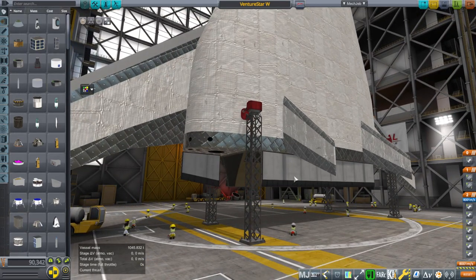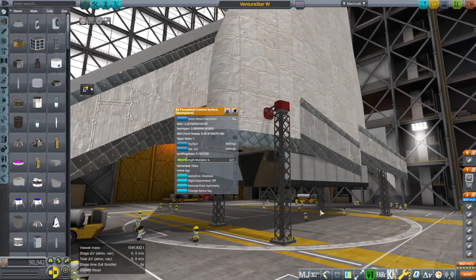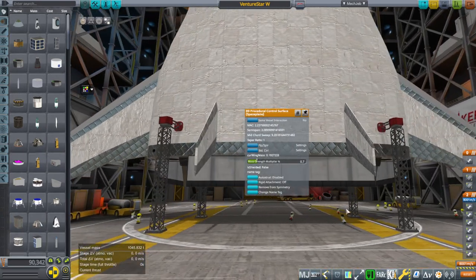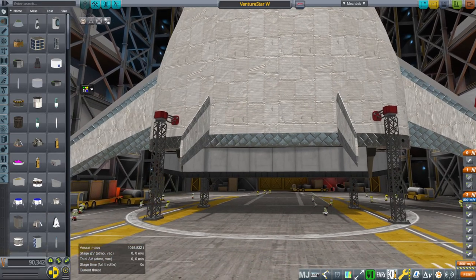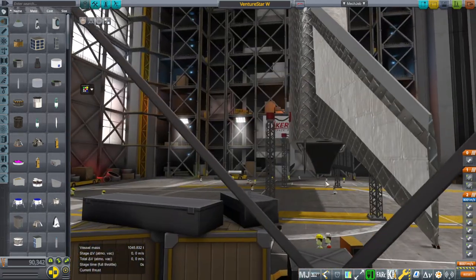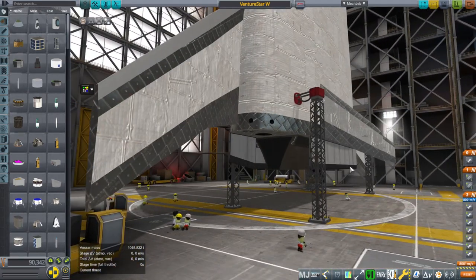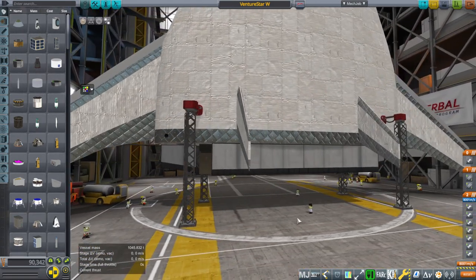That's why we have the upper ones there. I've also added these. I've already tried it with just the outward ones, and it was encouraging, but it didn't survive. So we clearly needed more, and that's why I've put these. I have not tested it with these yet — that's what we are going to watch together.